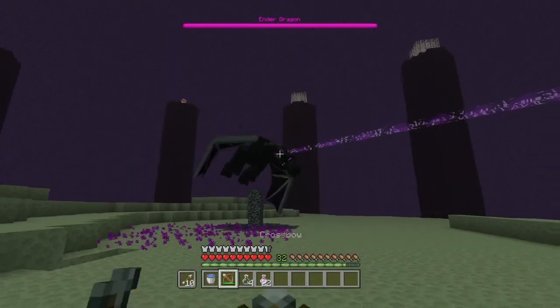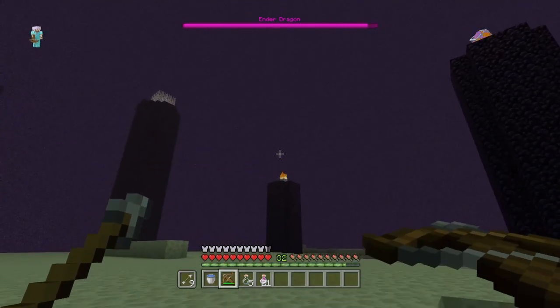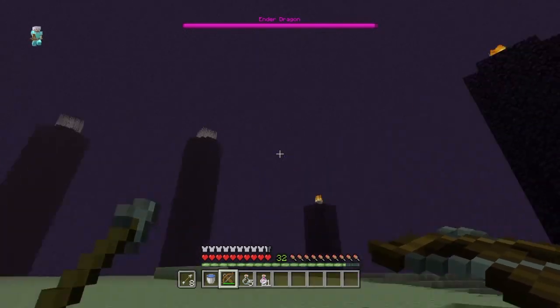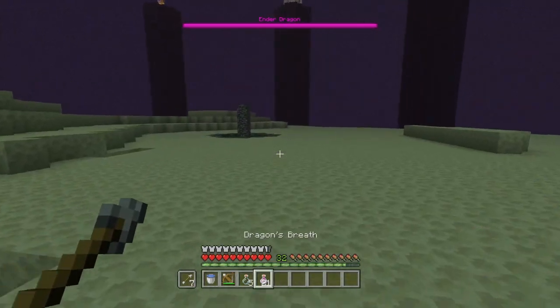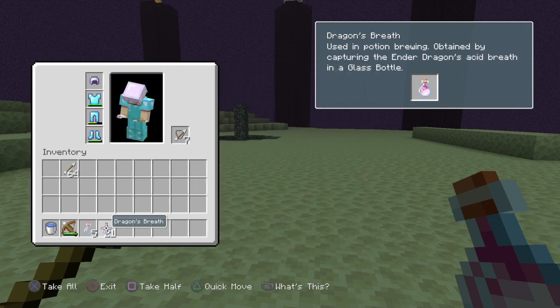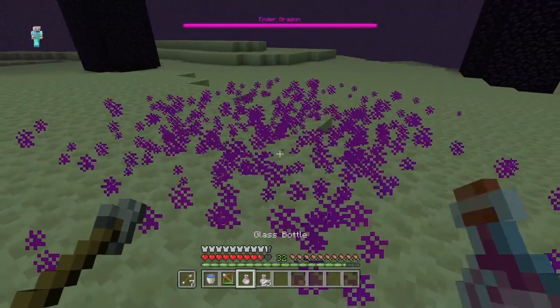This dragon's loud! I just remembered all the beacons are still lit, so let me give a little bit of damage — might as well. Once you get the dragon's breath itself, you'll have it in a bottle. It's used in potion brewing, obtained by capturing the Ender Dragon's acid breath in a glass bottle, and that's pretty much it.